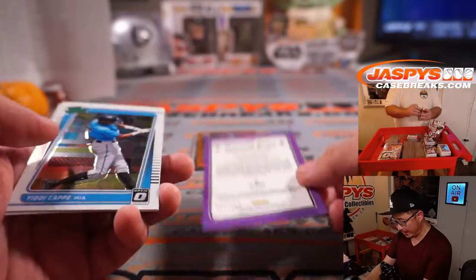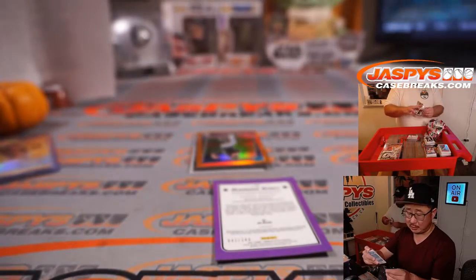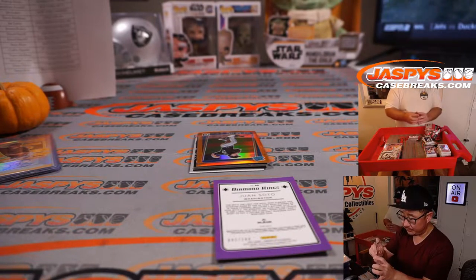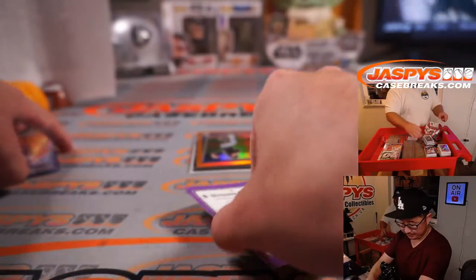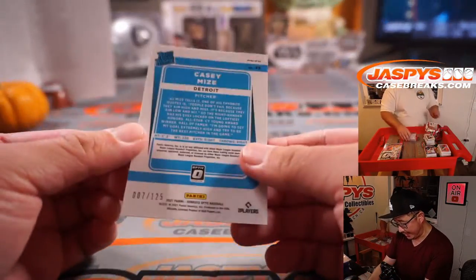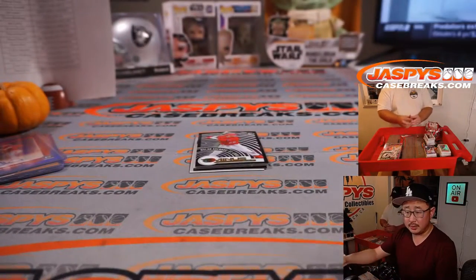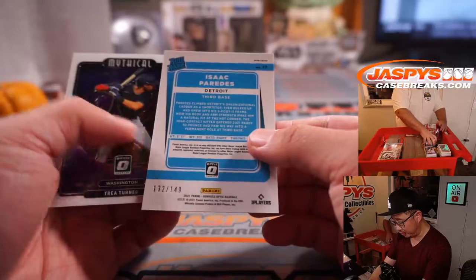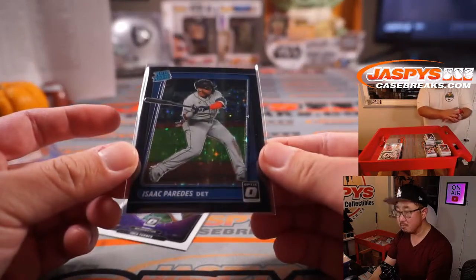Juan Soto 42 out of 249, and there's our second autograph — 4 out of 75, rated rookie autographed blue, Spencer Howard. Joe Locus with the Phillies won that spot in the filler — congrats. Juan Soto for Steve M. Casey Mize 007 out of 125, Detroit — it'll be for Travis. And Isaac Paredes, another one for Travis and the Tigers, 132 out of 149.